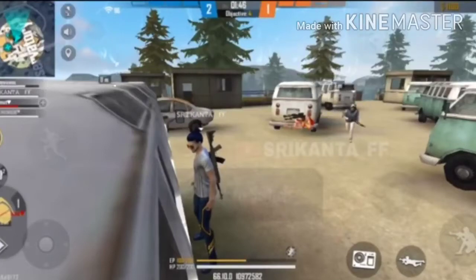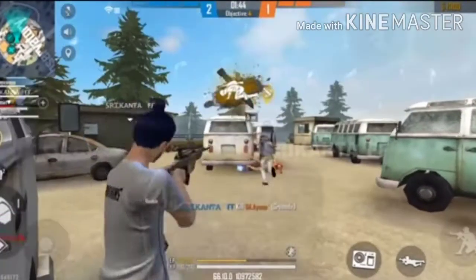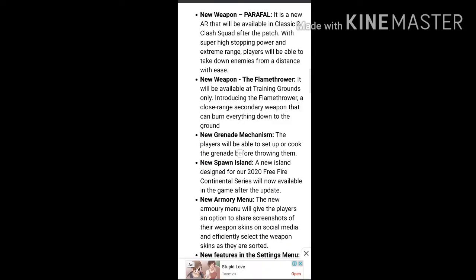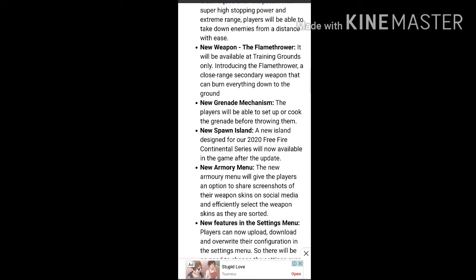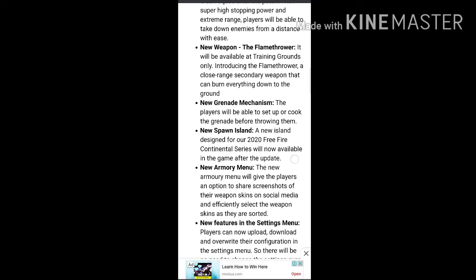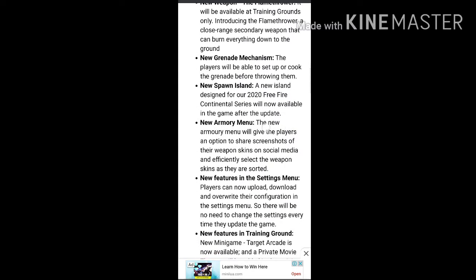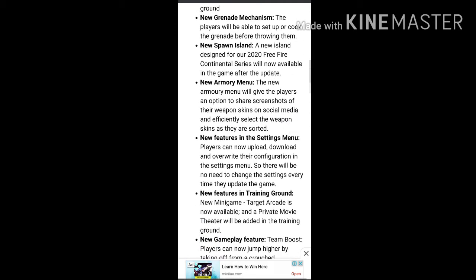Now we will see the next update. This is the new Spearland menu, then we will see the new arm menu, then we will see the series. There are new players, another menu, like event — and next is a new feature in the settings, so you can download and upload and play now, so that's why you can do it.